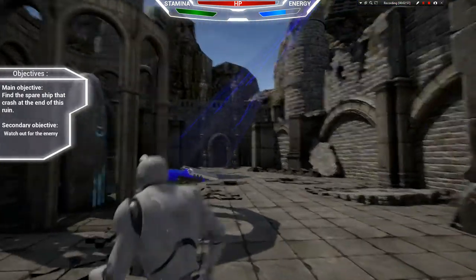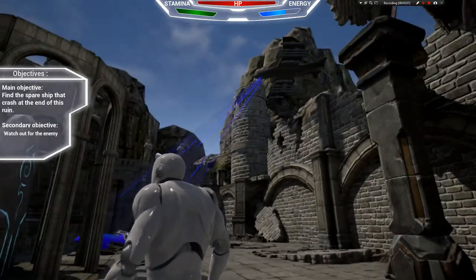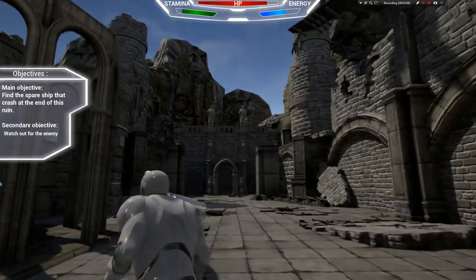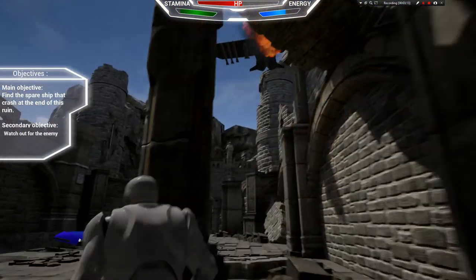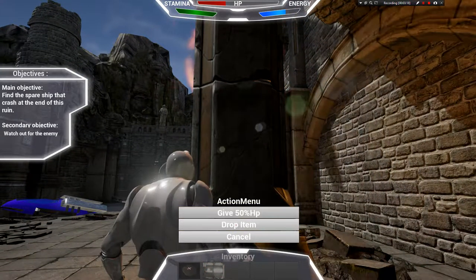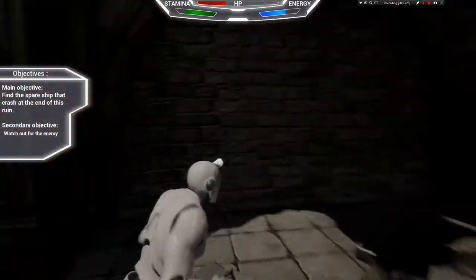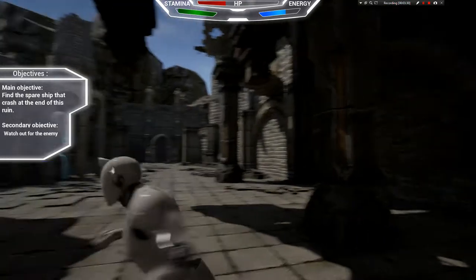Before we go to the next area, we can see that up there is an enemy that is scanning one of the other escape pods. If we go near it, the objective changes and it tells you to watch out for the enemy, because if you go into its range, it is going to shoot at you and you are going to lose health. We might as well use another HP kit.